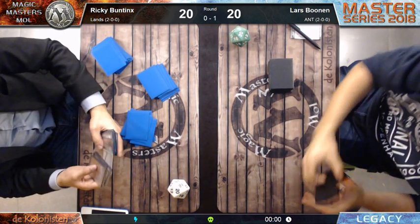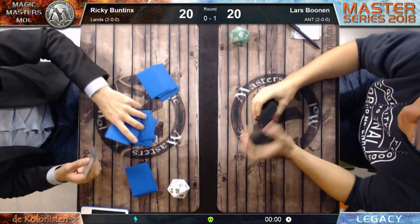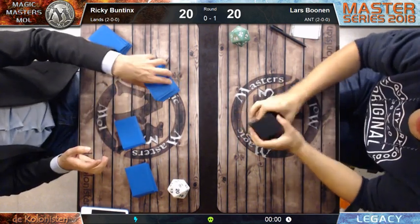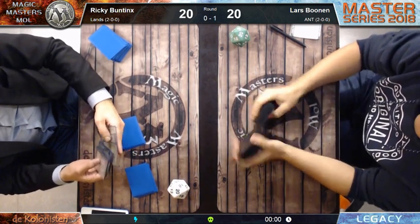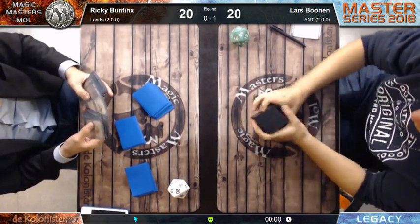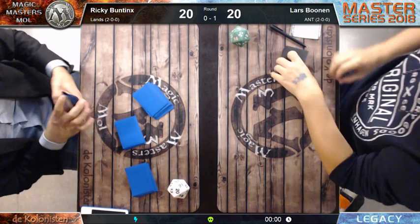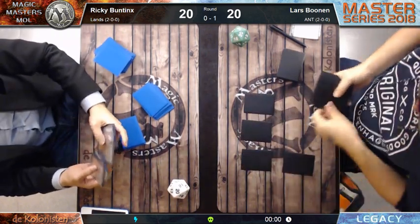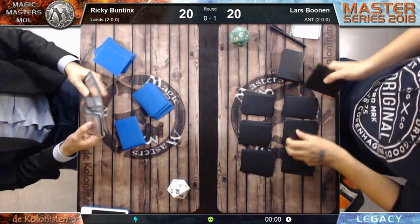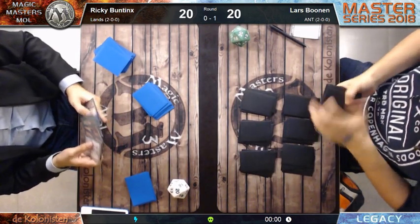Personally I wouldn't bring in Surgical Extraction when playing ANT - I'd bring it against Lands if playing Miracles, but not ANT. Eight cards is too many to change your deck. You want to maintain roughly twelve cantrips and twelve mana spells - Dark Ritual, Cabal Ritual, Lion's Eye Diamond, the tutors. You want to divide all those spells equally.